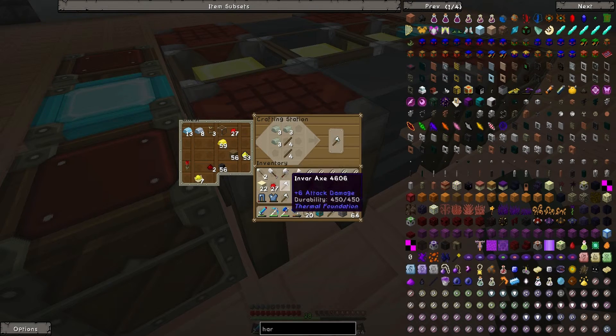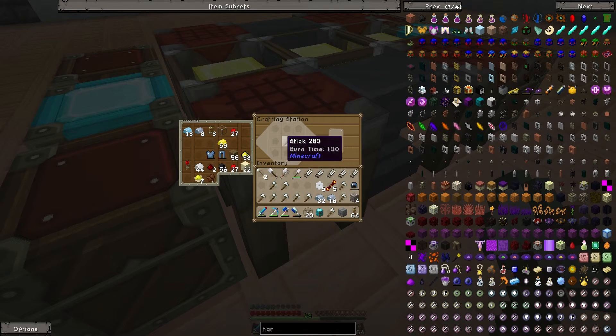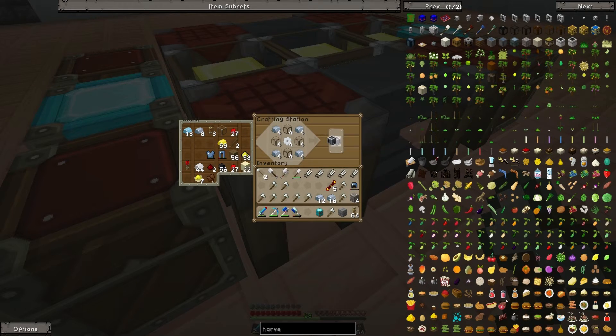Put the sand in there, put that in there, we don't need any of the osmium stuff. Put a saddle in there, put this in there, get rid of the sticks. Now I need to make my machine frames — one, two, three, four, five.